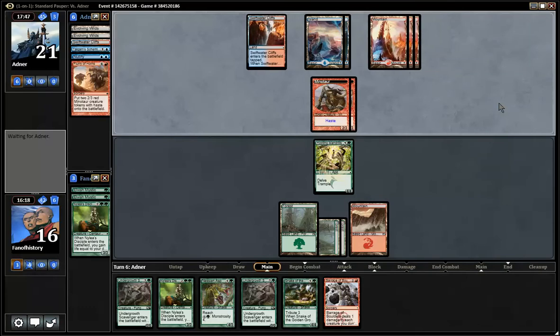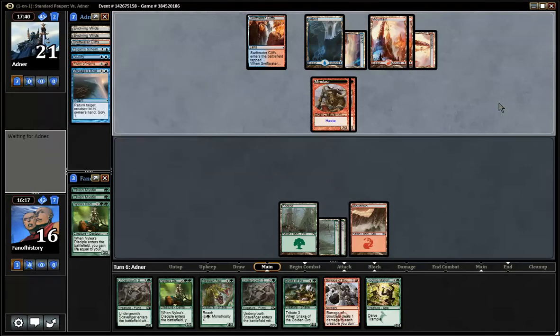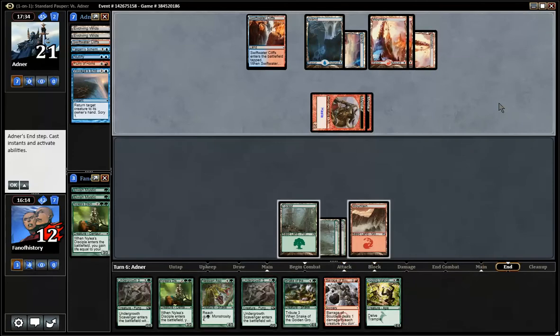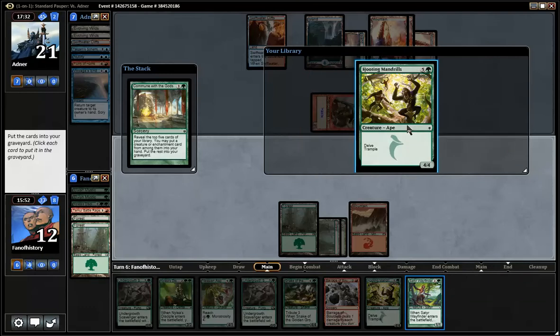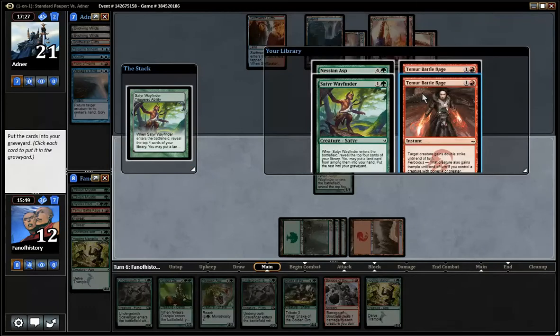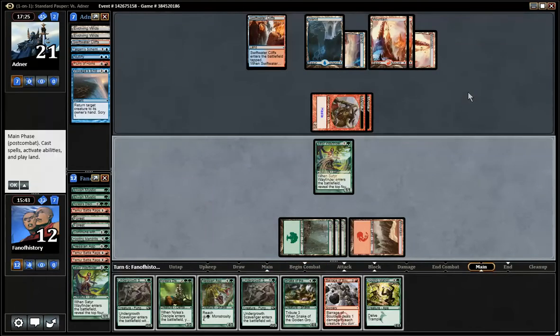But he can bounce them easily. And that's exactly what happens. So he could tempo me out here. Commune with Nature to find more — we can't find land with that, but we do find Mandrills. We want the Mandrills. No, we want the Wayfinder — that's what we want. We already have Mandrills. And I miss again. Incredible. How many lands are in this deck?